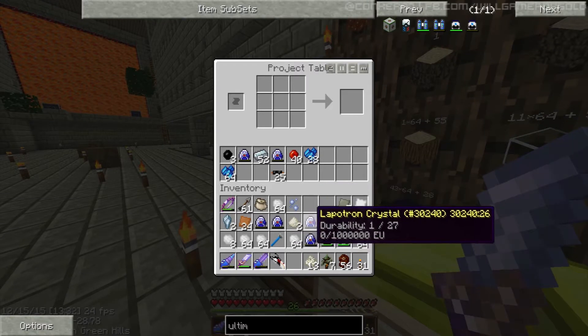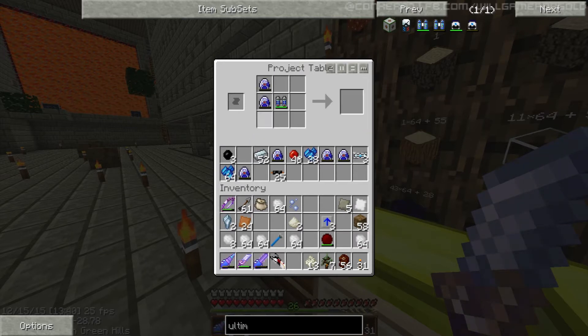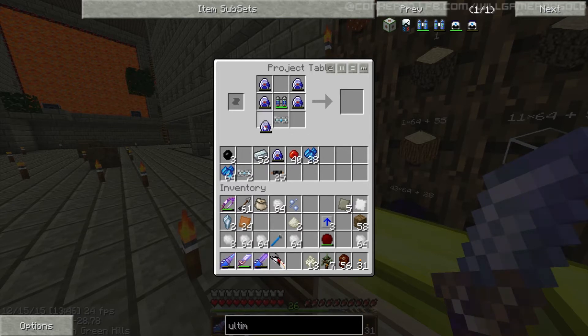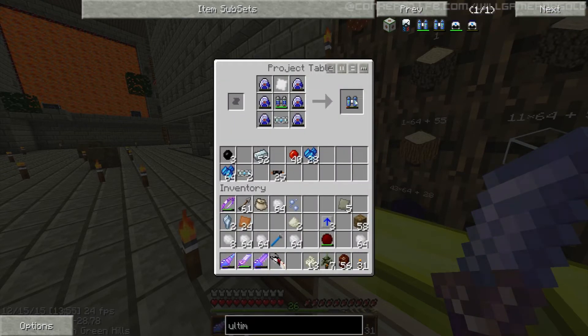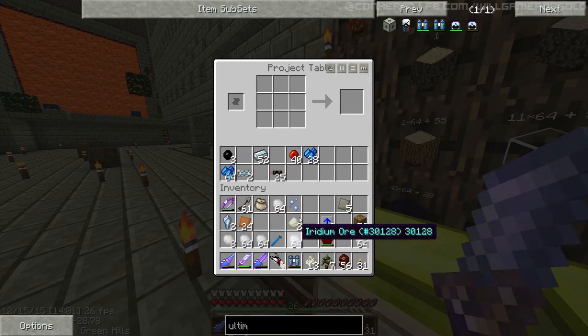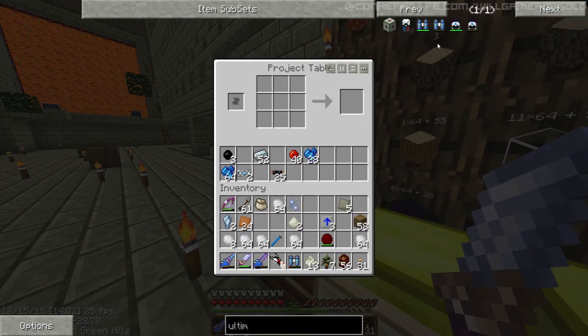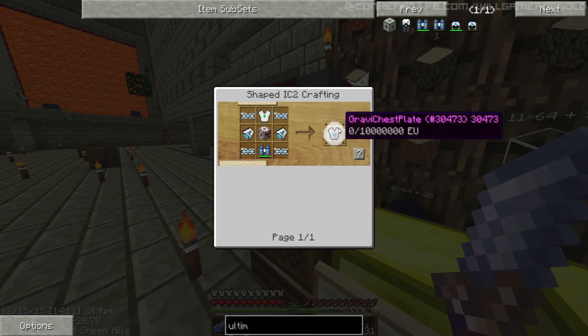Okay then, we need all of these in here — that in there. That's our superconductor. We were doing an iridium plate. Okay, ultimate lap pack, which stores up 10 million EU — good god. So okay, ultimate lap pack. This is used for the gravity suit. Excellent. We need six, eight superconductors. We need a load more electric circuits — a lot of them.